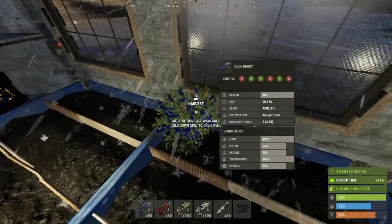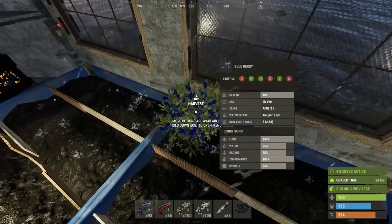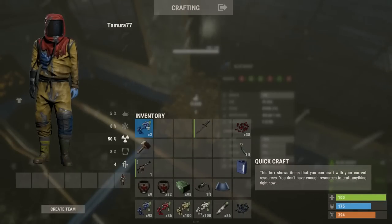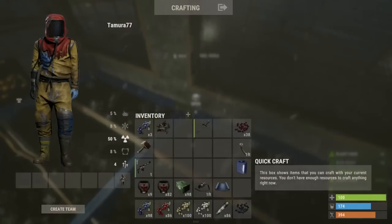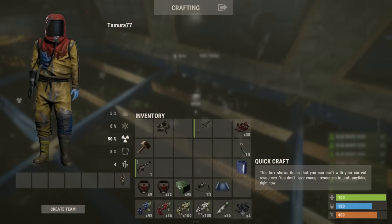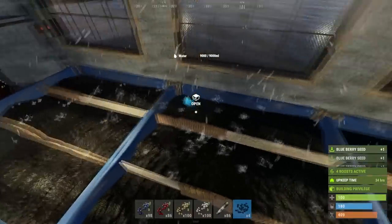If Facepunch ever decide to fix this and make it so that you can clone during sapling stage, then by all means crossbreed like I've showed you in my other videos. But for berry farming it's going to be different to hemp farming. The setup will be exactly the same, so if you don't know how to set up a farm go watch some of my other videos where I do it with hemp.